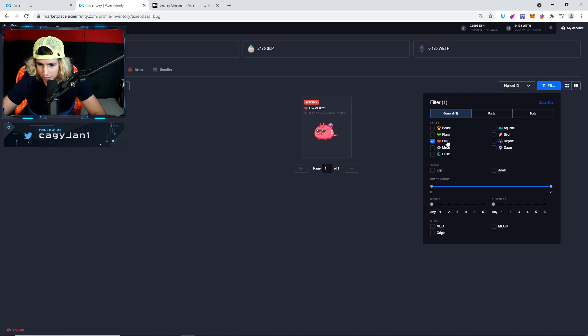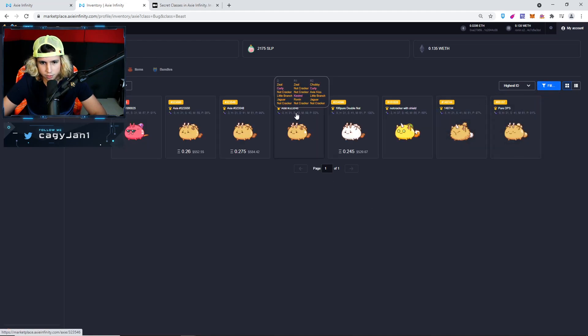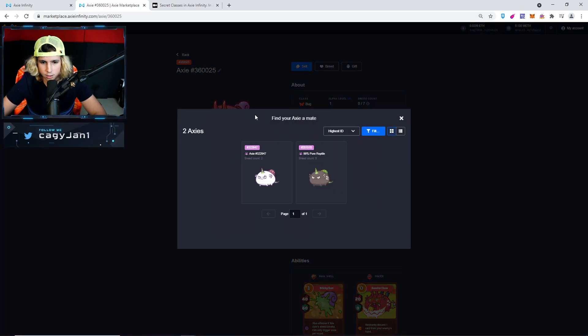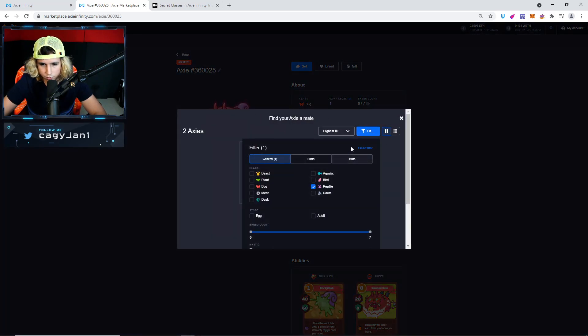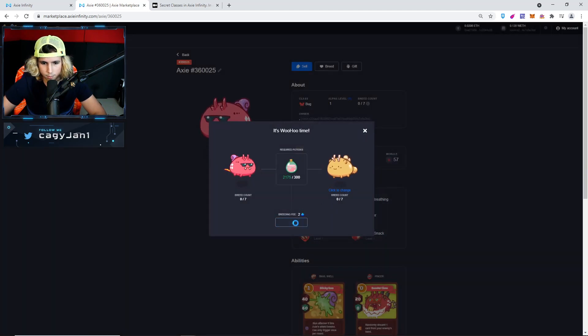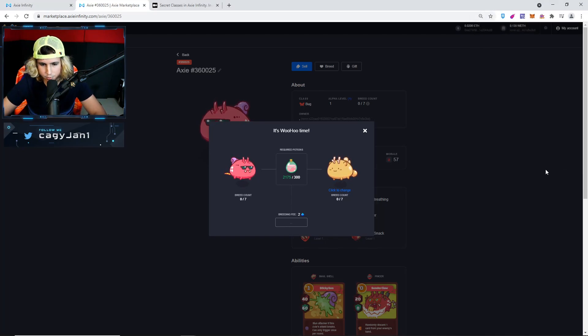Now let's do Bug and Beast. I bought the cheapest Bug I could find. Let me make sure it's pure — yes, that's pure. Let's do filters, clear, and select Beast. We'll go with this one. Breed. Ladies and gentlemen, there we go — easy claps.